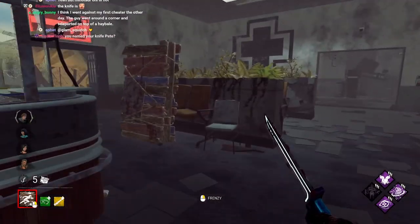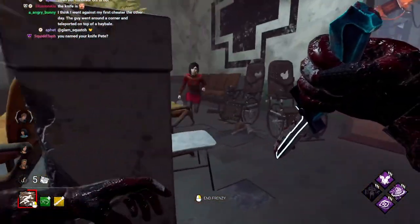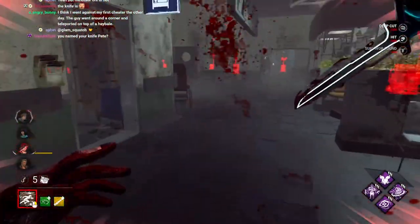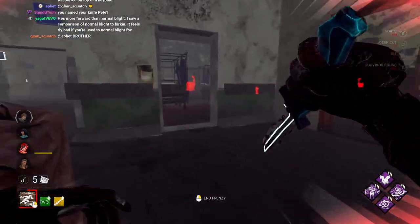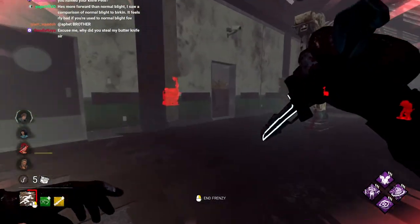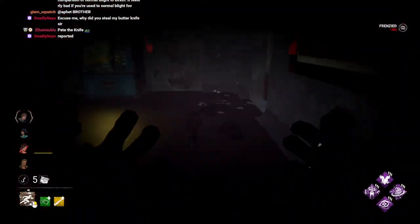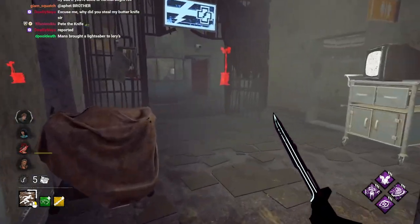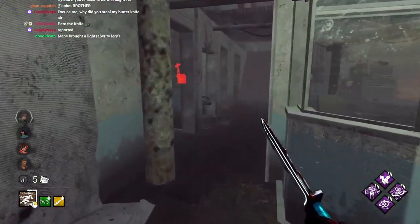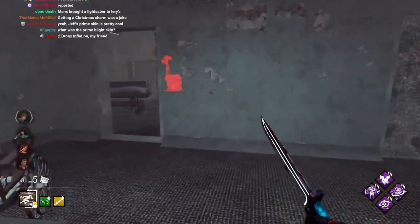We got that Blight skin. We got that... Hattie got a whole skin. They used to put out whole entire skins. Now it's a fucking weapon like this, or a Trickster's knife, or they just give you Blood Points, or a charm. Like, what happened? They even just re-released a skin that was already in the game — that Plague skin.